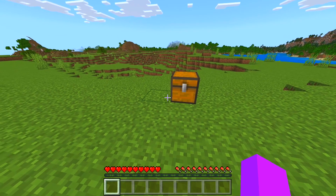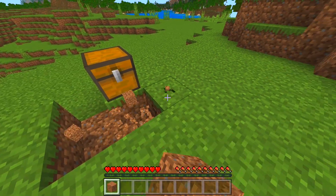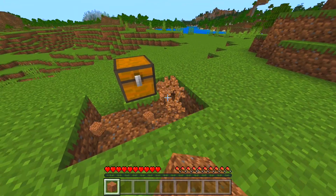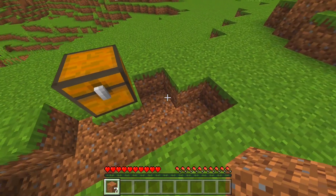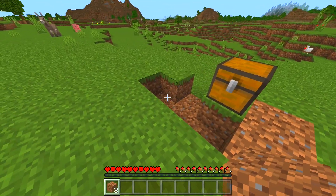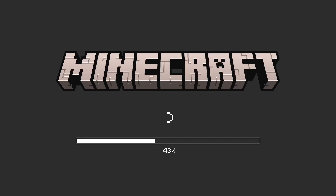Now it has disappeared. Now you can start breaking blocks around the chest. Make sure to break the blocks exactly as I am breaking, at least for the first try. Once you have done that, collect the blocks and replace them back into the original positions. Once you have done that, you'll want to alt+F4 or force quit your game so that the Minecraft application saves the duplicated items into the chest and into the hotbar.